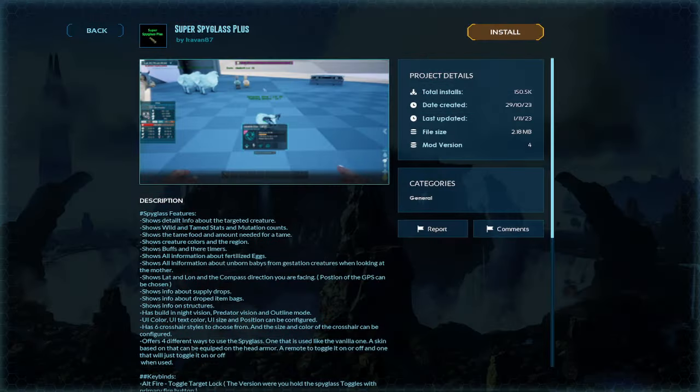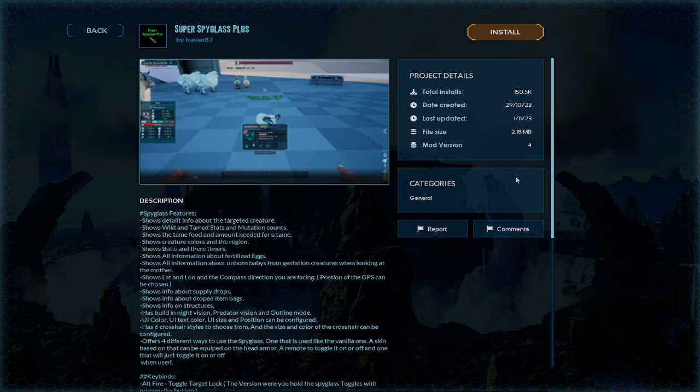Now, thanks to the beauty of mods, you don't have to do the Alpha Overseer and ascension, which is the end game. You can also download the super spyglass mod, which should be available on consoles when ARK releases on consoles. It does basically the same thing.